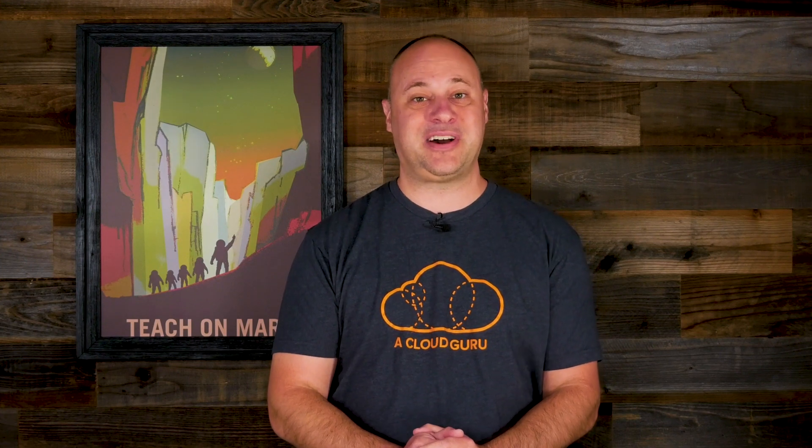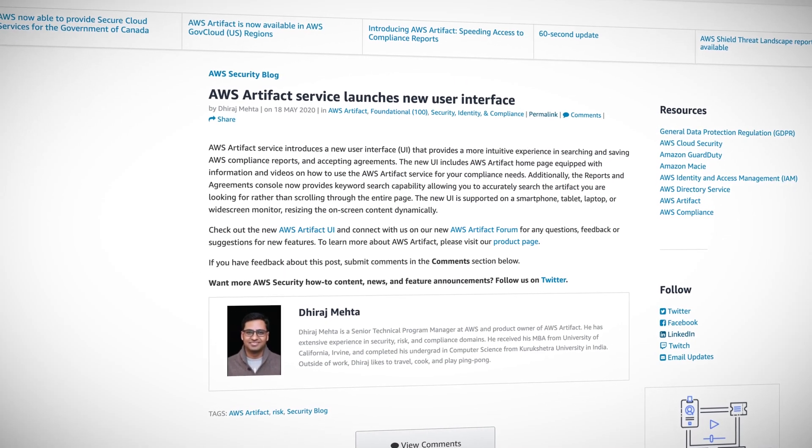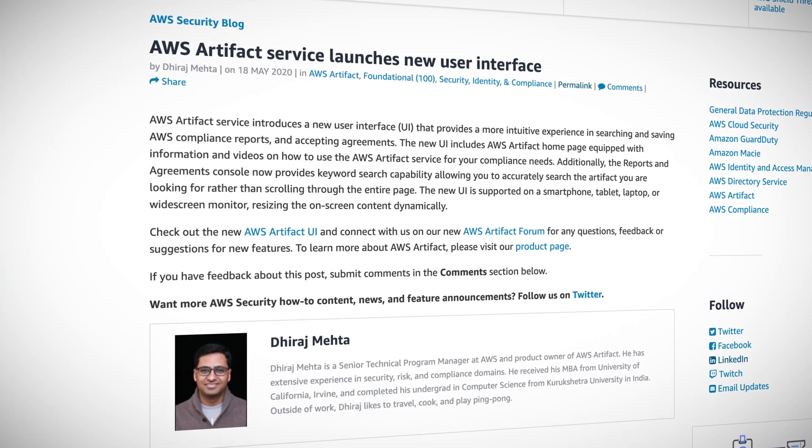AWS announced that the latest SOC1, SOC2, and SOC3 reports are now available online. That gives me an excuse to segue into another bit of news and talk about a little-known service that really should get more respect — and that's AWS Artifact, which got a new UI this week. Artifact is one of those services you probably would never know about unless you had a reason to know about it. It is a repository of all sorts of security and compliance documents like AWS's ISO certification, PCI or payment card industry compliance audits, and service organization control, or SOC reports.